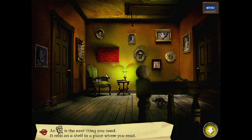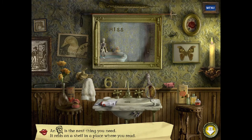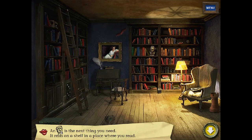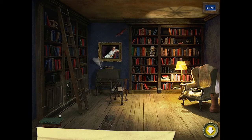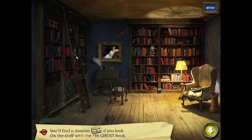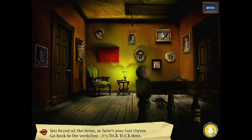An alarm clock is the next thing. It only rests on a shelf in the place where you need to read. That's not the bathroom — I mean I read in bed, but try the library shall we. One alarm clock. You'll find a domino 12 if you look on the shelf of the ghost book. One twelve. Go back to the workshop, it's tick-tock time.